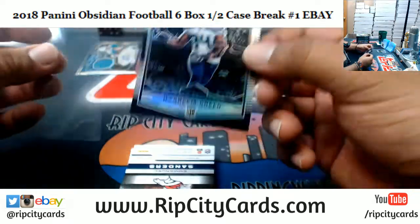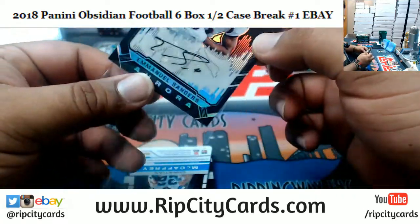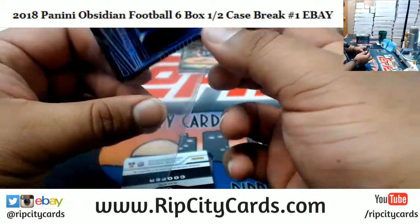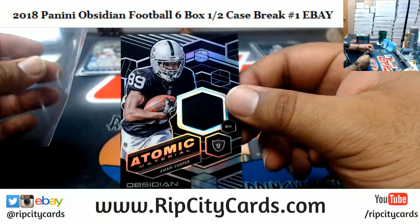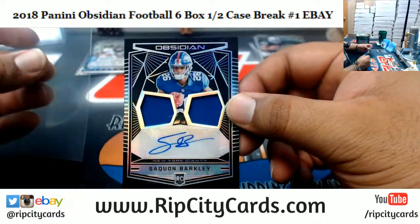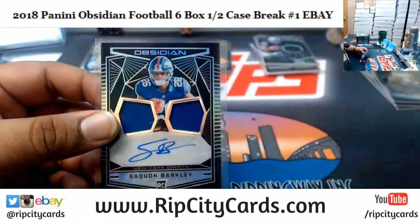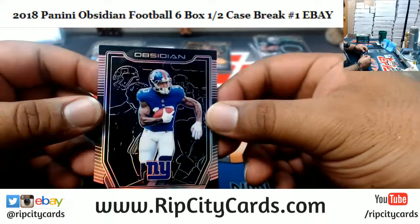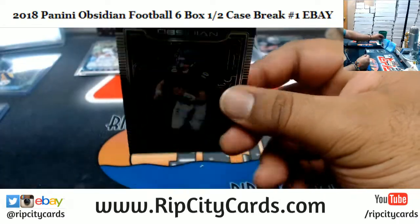We got Rasheem Green of the Seahawks to 100. Emmanuel Sanders autograph for the Broncos to 75. Another McCaffrey patch for the Panthers to 100 — pretty soon you can make a jersey. Amari Cooper of the Raiders to 100. A Saquon Barkley rookie patch auto for the Giants, number 80 out of 100 — very nice! Gonna top load that. And we got an Odell Beckham Jr. for the Giants, that's numbered to 75. Another Trubisky for the Bears to 50.